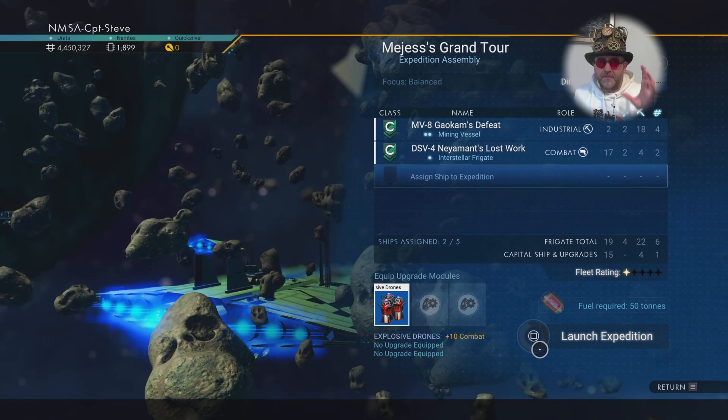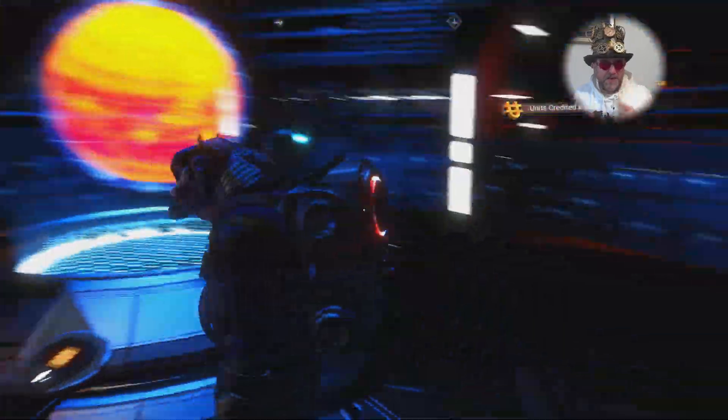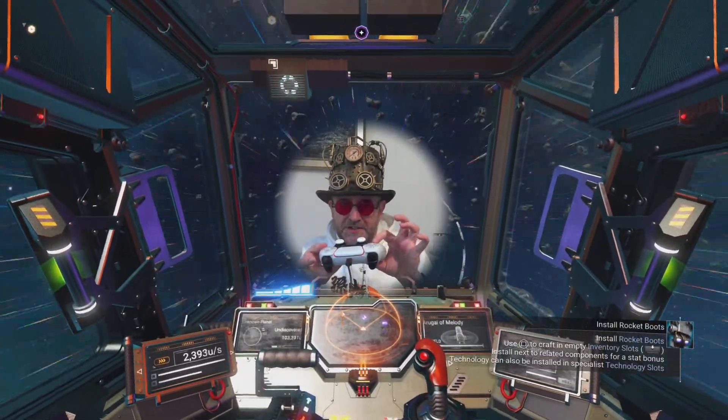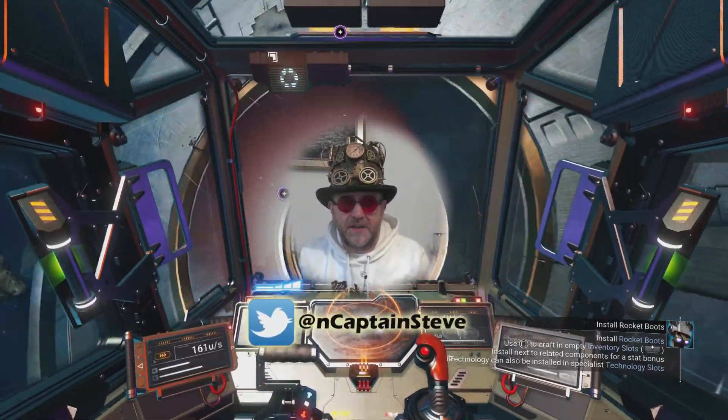The more frigate missions you do the better. Now I'm going to be calling in the Nexus — you do that from the quick menu. Press down on your d-pad and select the one that looks like a giant Death Star. Calling the actual Nexus.